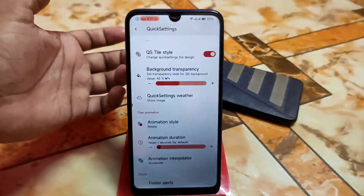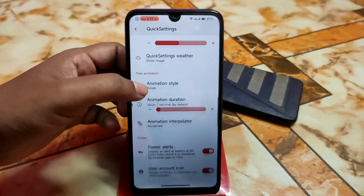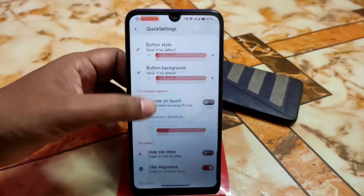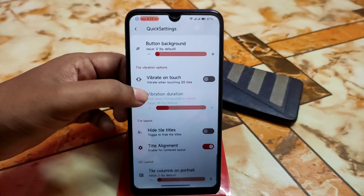And quick settings weather can be selected. And animation styles and other things. And photo layouts and huge kinds of customizations — you guys can just look at it.